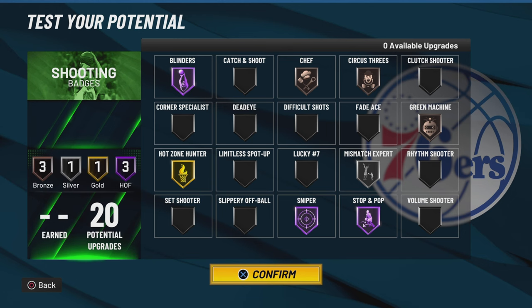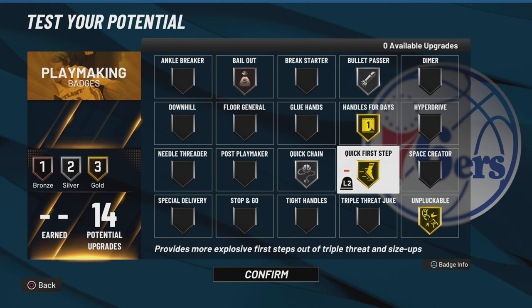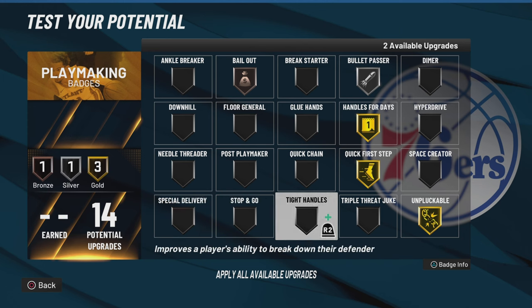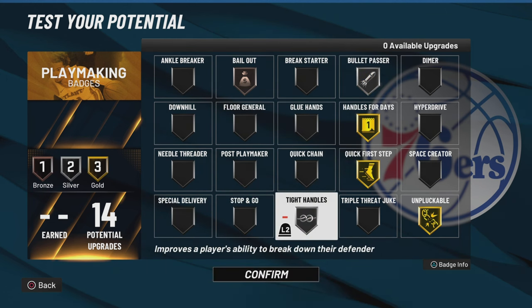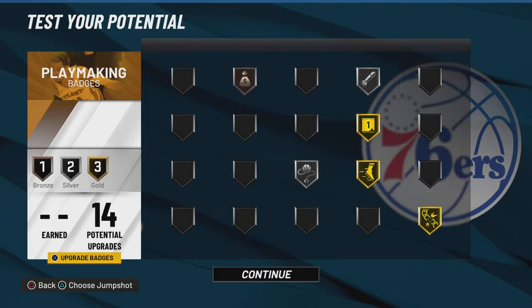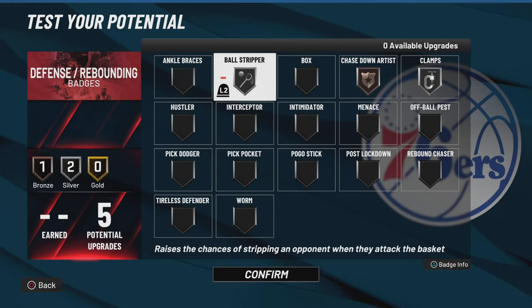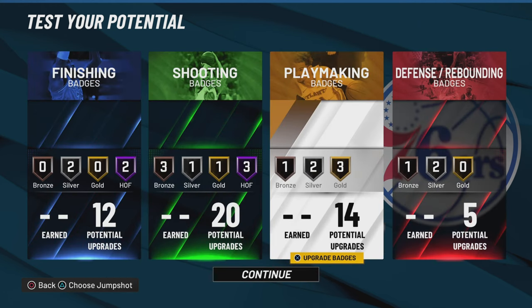Here go the playmaking badges - I'm about to show y'all two other ways you can run your playmaking badges. Once you hit 97 overall, you don't need to have quick chain on. If you got 88 ball handling, you don't need quick chain at all. So once you hit 97 overall or somehow obtain 88 ball handling on any build, you don't have to run quick chain. For defensive badges, I'm running ball stripper because a lot of centers don't run unstrippable. That's it - I'll see y'all in the next one.